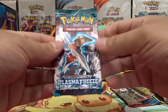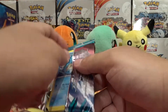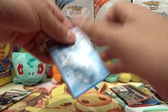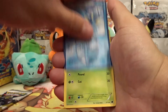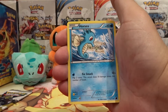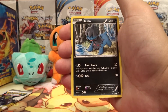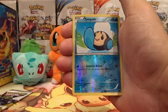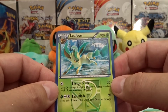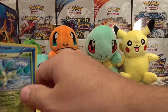Hopefully in this Plasma Freeze pack we can pull something — at least a holo. Let's see what we have. First card is a Vaporeon, a Grumpig, a Trainer Superior Energy Retrieval, a Horsea, a Primeape, Vanillite, Ditto, Tympole, Reverse Holo Tympole, and a Leafeon Non-Holo Rare. That's just cool artwork — I love Plasma Storm, it's one of my favorite sets. But no holo in any of those three. So we only got one pack left and that is the Legendary Treasures.